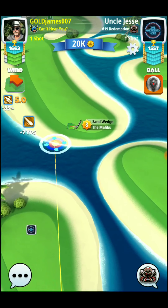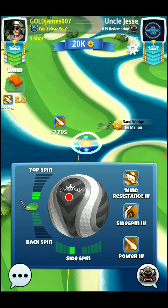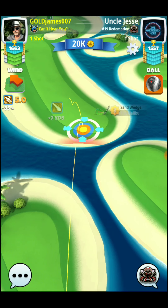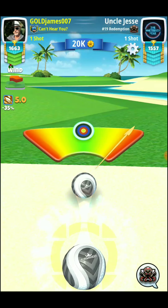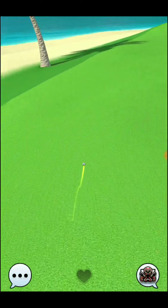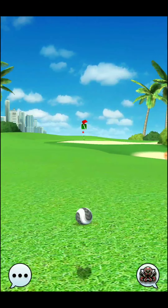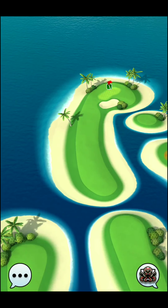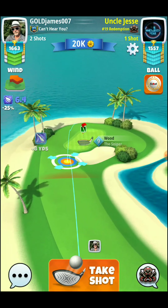We went with 1.5 top spin because two top would have been really pushing the edge of that fairway. With a side wind on that hole, two top spins are okay. With a headwind, maybe a little bit more. But with the tailwind we have on that hole, you get such an extended ball guide off that tee box that you don't need that extra top spin. So 1.5 is definitely the correct spin to play there. For the next shot, we're playing with the Sniper at plus 10%. 6.4 is going to be our adjustment.